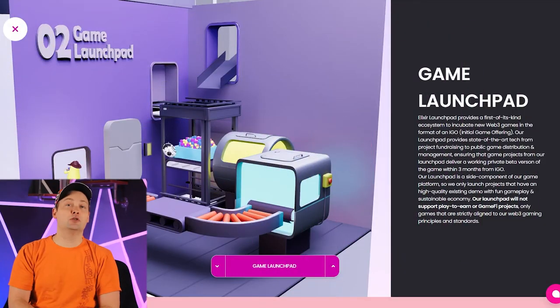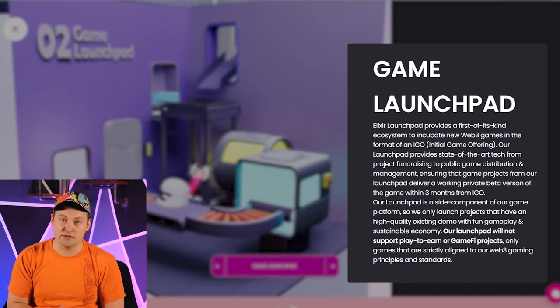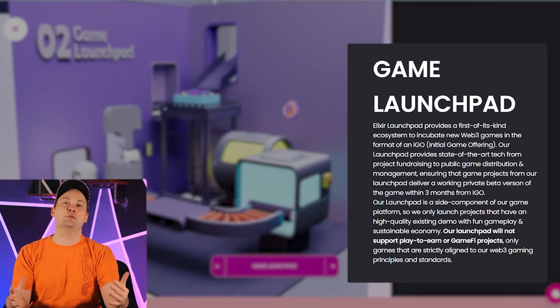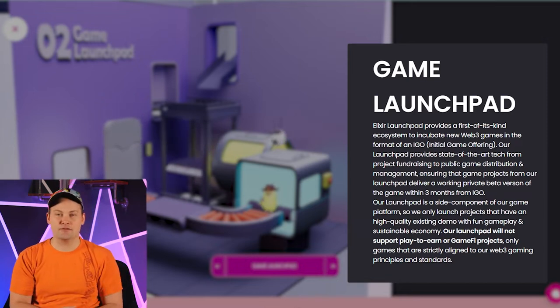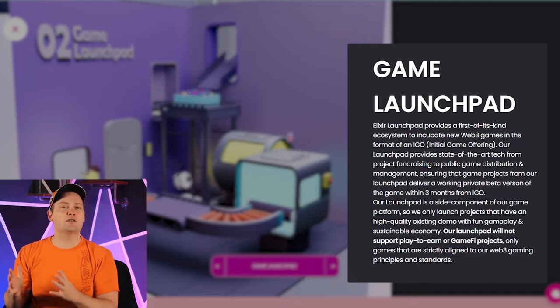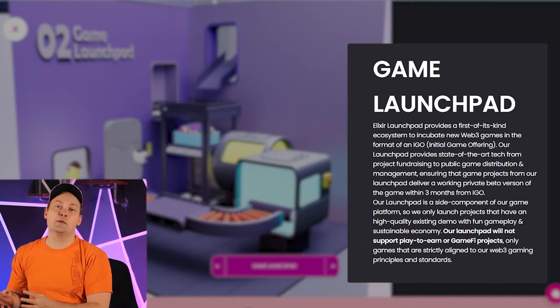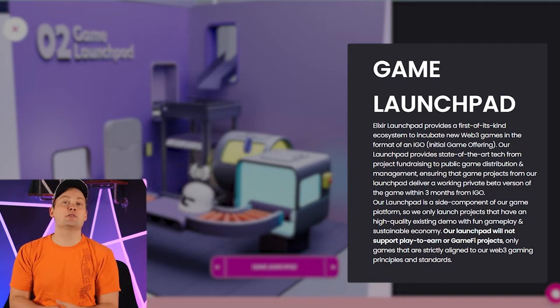They talk about how there's a launchpad for games that will help support initial game offerings, otherwise known as IGOs — which I thought was clever because usually you'd see ICOs for initial coin offering, but they're talking about games. So they're not just going to support already developed games; they're actually going to be a launchpad that helps bring new games to market.